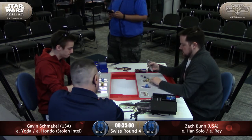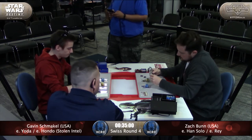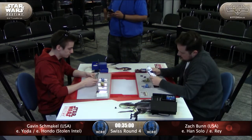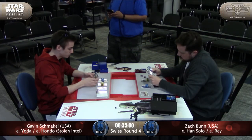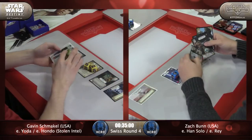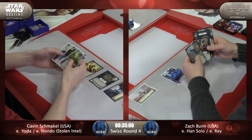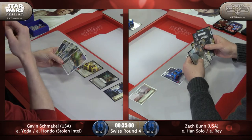Gavin is from the USA. He was 17th at Worlds 2017, a high placement. Whereas Zach was top four at 2017 and top four in the large 2018 Texas Regional. Both of these guys have a great competitive pedigree and we're going to see some high-level play.